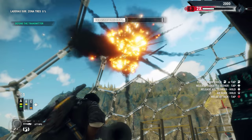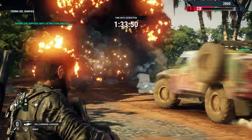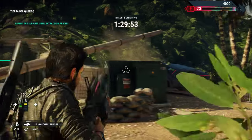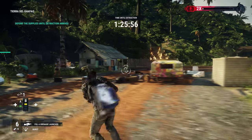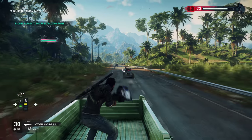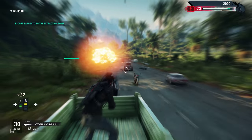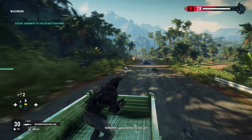We're looking at Xbox One X footage here, where Avalanche targets a maximum native 4K resolution, but in common with all console versions, Dynamic Resolution Scaling is in play. This is where Avalanche makes its first attempt to tackle the heavy burden of rendering those often insane visual effects — by reducing the amount of pixels drawn, the GPU completes a frame more quickly, better allowing the game to hit its target 30 frames per second.